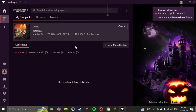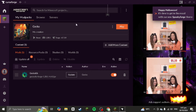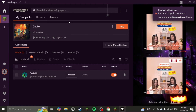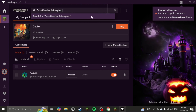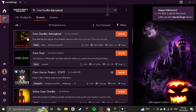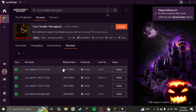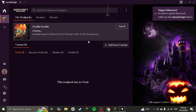Wait for GeckoLib to finish installing. Once done, go back to Browse and search for Cave Dweller Reimagined — the same mod as on the Aternos server. Click it, go to Versions, and find Cave Dweller 1.20.1. Install that one, name the profile whatever you want, and wait for it to finish installing.